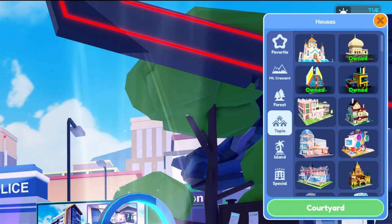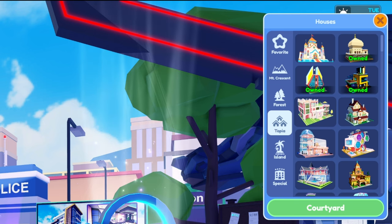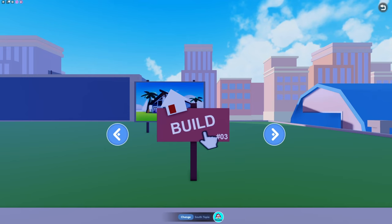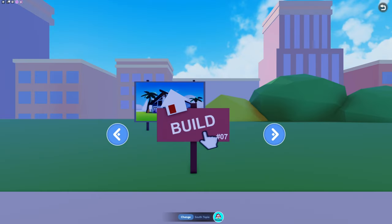So if you come over here to houses, you're going to see that under the Topia section there's going to be this new huge home right over here. So let's go ahead and click on it and build our house. I usually like number seven — let's see if it's available, and it is.